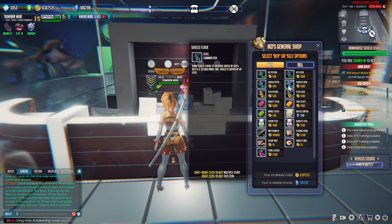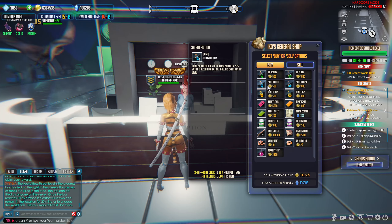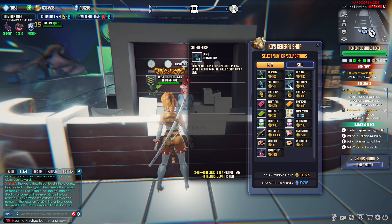The shield potion and shield flask are the most OP item in the game because it effectively gives you two life bars. As long as you remember to let your waifu take a drink before entering combat, you're going to be damn near unkillable. It's such a good item — there's no reason not to invest in these.